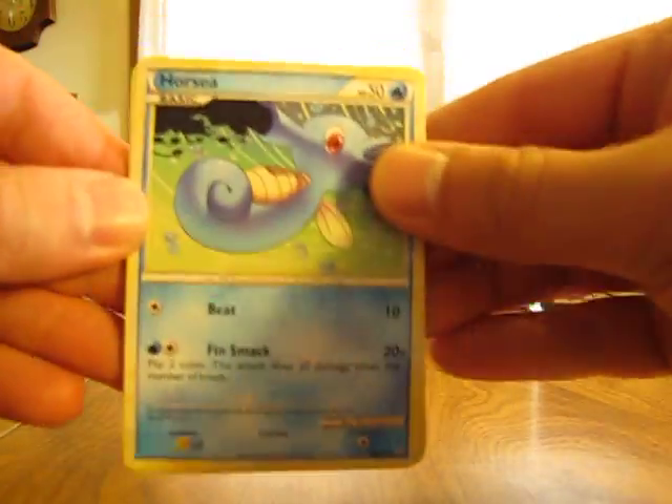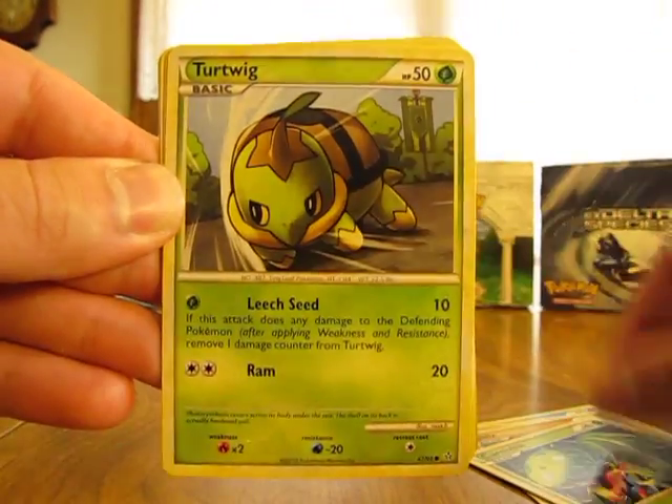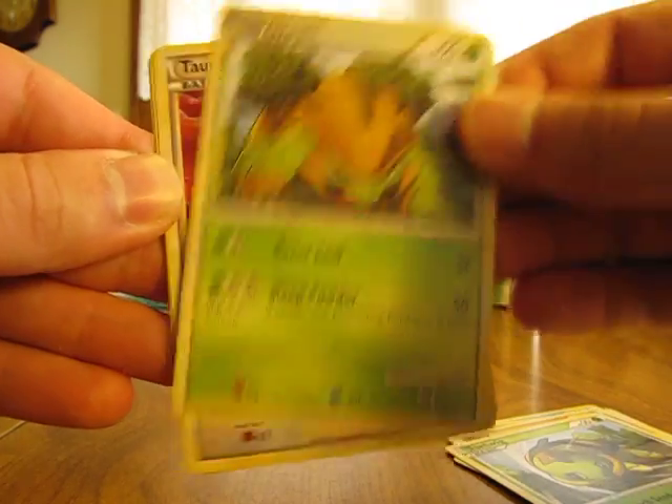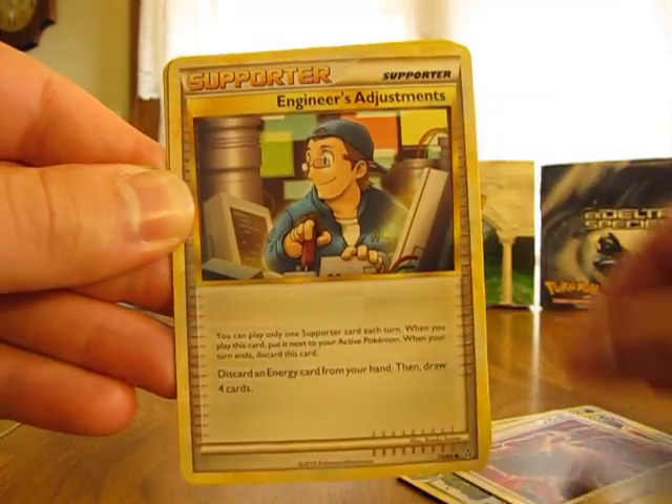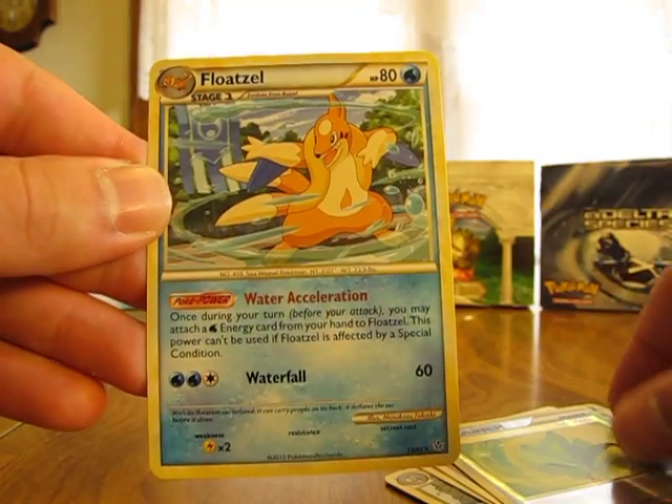We have Horsea, Sparrow, Onyx, Carnivine, Turtwig, Grottle, Tauros, Engineer's Adjustments, Life Herb Reverse, and a Floatzel.